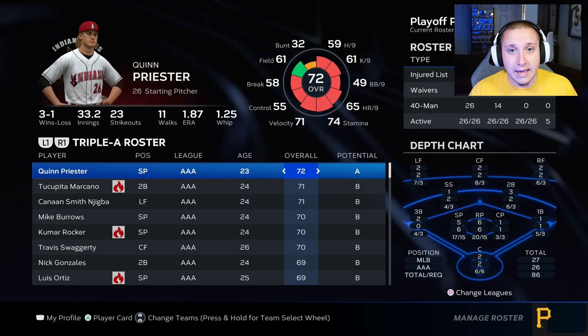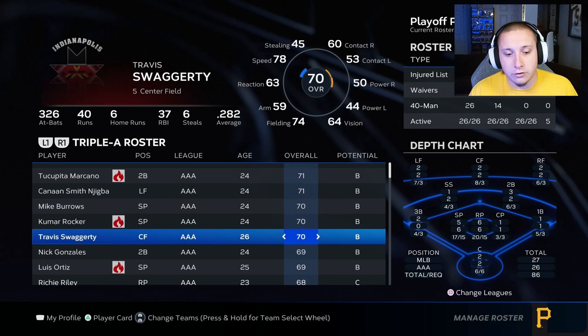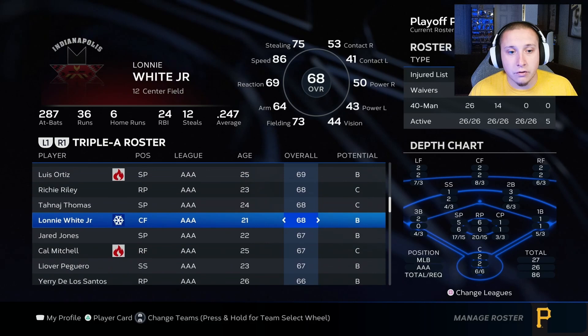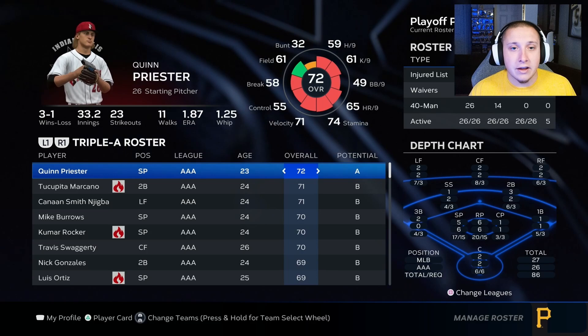You don't want a bunch of players sitting at one position that simply can't play. If we go to my triple A roster, we talked about how most of these players are going to be roughly in that 65 to 75 overall range — however, that should not be a strict guideline as to who you have in triple A, likewise for double A and single A.